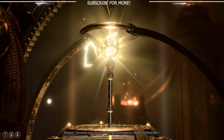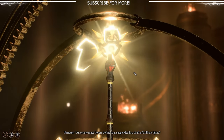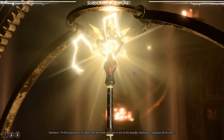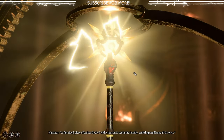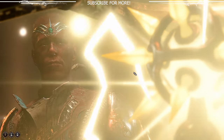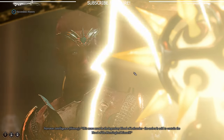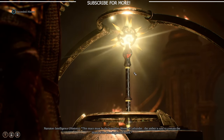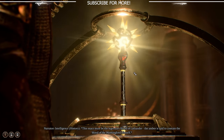Welcome back to another Baldur's Gate 3 video. Today I'm going to show you how to get a legendary weapon called the Blood of Lathander in under five minutes. It is a radiant mace that has some pretty insane effects like sunbeams and free resurrections. It's massively good, so I highly recommend you get this for your cleric or whatever class you choose to put it on.